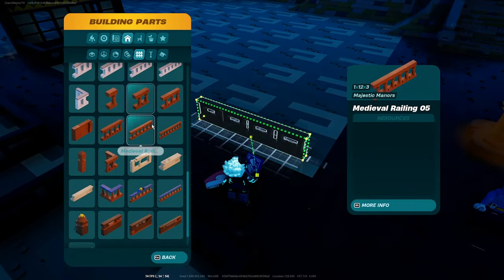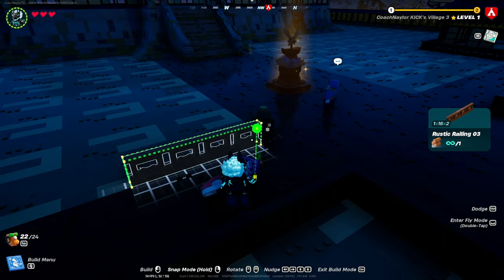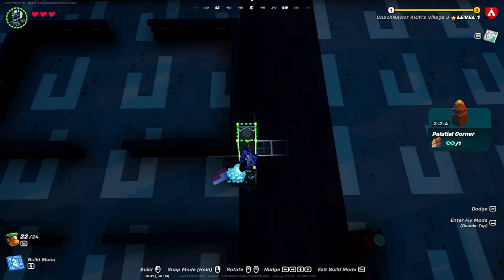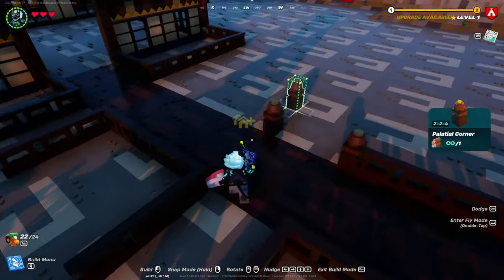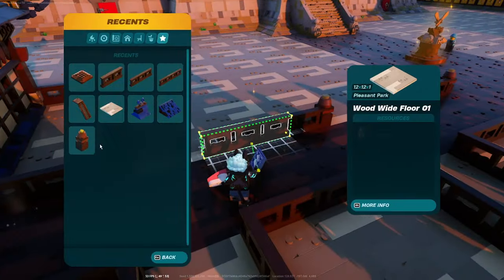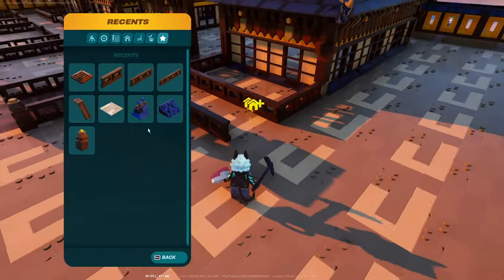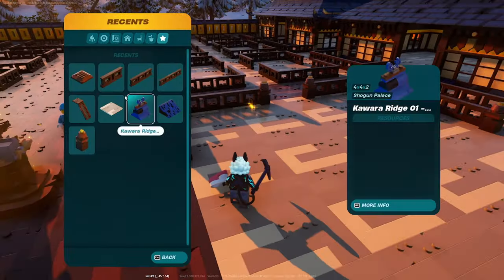Head over to the fence section, scroll to the bottom, grab the palatial corner, and place that at the corner of the pathway. Then add a rustic railing number three followed by another palatial corner — this will line up perfectly with your garden bed on the other side. Line up the next palatial corner with the other side of the garden bed, set it right next to it, and tap it all the way over. Grab a rustic railing number three, snap that on, add another palatial corner, then take another rustic railing number three, place it onto that same palatial corner, snap on a rustic railing number one, and place a palatial corner at the end.